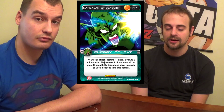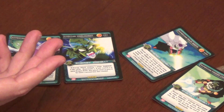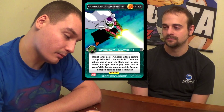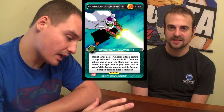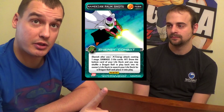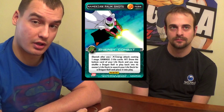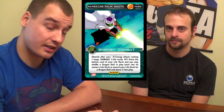There aren't many cards that gain multiple Anger. Our next choice is Namekian Palm Shots — another energy attack, 1 for 3. Hit: draw the bottom card of your life deck, and you may shuffle a Dragon Ball in play back into its owner's life deck to search your life deck for a Dragon Ball and place it into play. The key on this card is the wording. Drawing the bottom card of your life deck replaces itself. You may shuffle a Dragon Ball in play — which means you can even shuffle the opponent's — back into its owner's life deck, so you get the Anger from the Mastery, and then search your life deck for a Dragon Ball and place it into play.